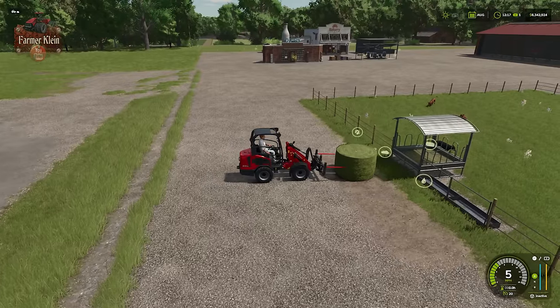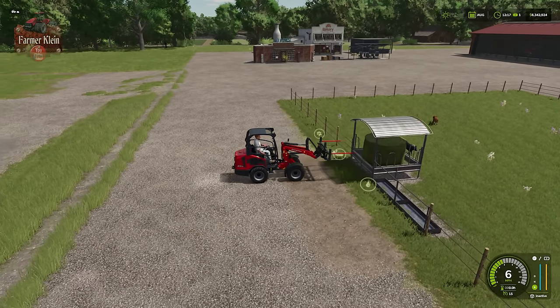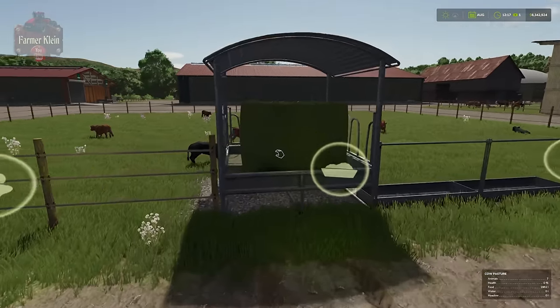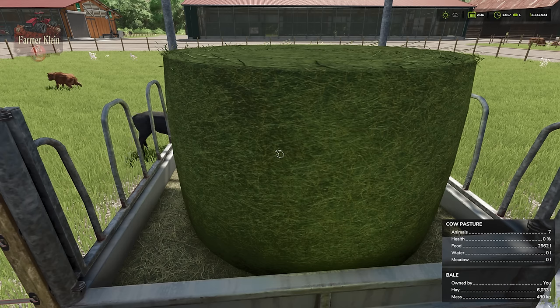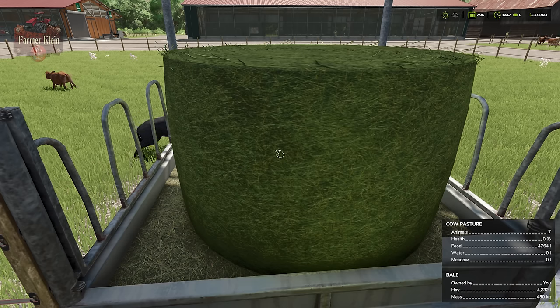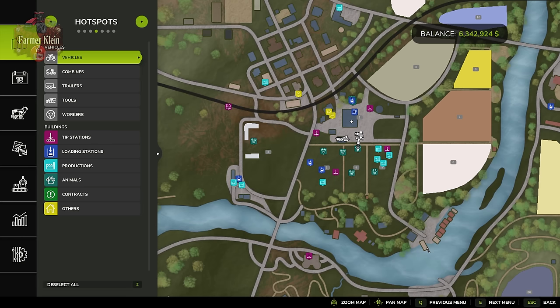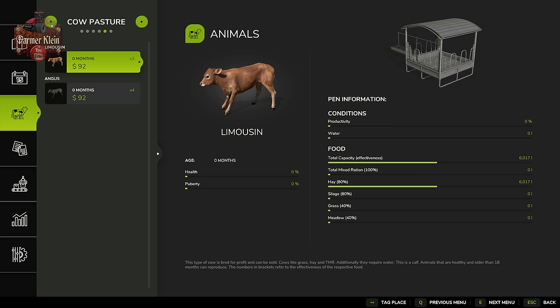Once you place the bale inside the feeder trigger, you can see the bale capacity in the lower right reducing while the food trough level is increasing — the bale is being processed by the trigger. We can also verify this by going to our animal pin information screen and seeing that the hay indicator is going up as the bale is processed.